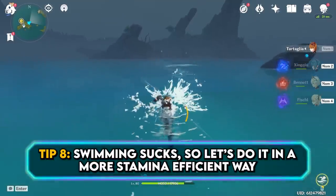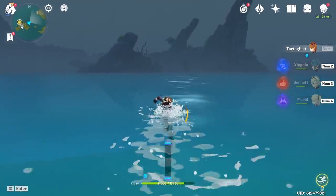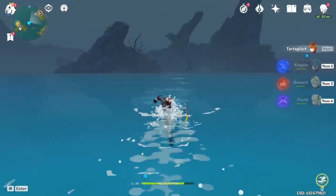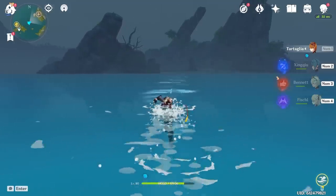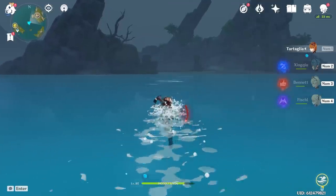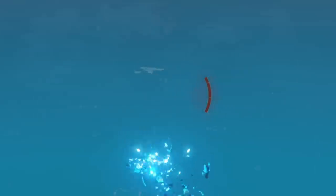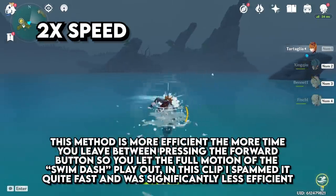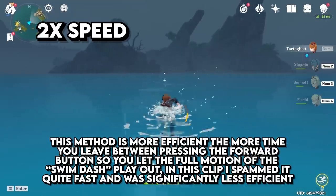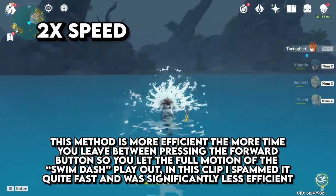Swimming in this game is a pain. In terms of traveling speed and efficiency, it's like comparing driving a car to skateboarding on gravel — it's so slow, stamina is horrible. But for those times when you're forced to swim long distances, like going over to the Geo Hypostasis boss, you can be much more efficient with your stamina by holding the sprint button and pressing forward repeatedly. The logic is the same as dash-spamming instead of full-out sprinting — that initial burst is much more stamina-efficient than just holding the button down.